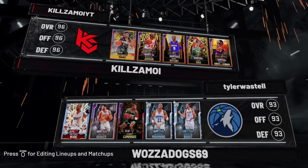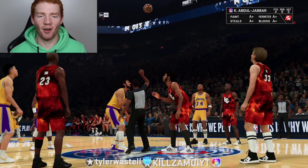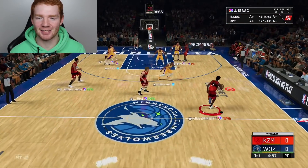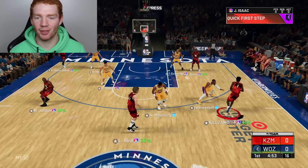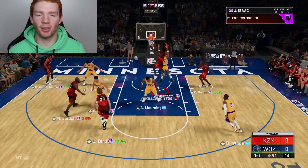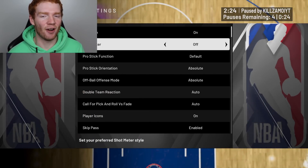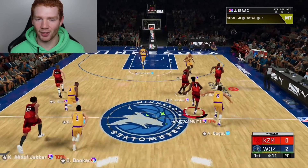We found our first opponent — his team isn't good at all, we're about to have a field day. Can we win the tip with Kareem? Yes we do. Kicking it back to Jonathan Isaac on the first play — I'm going to snatch back. Let's take it on the inside. Jonathan Isaac going up and missing that — not a great start. With this card I actually turn off my meter, he's so good without it. We got a steal, so we're looking okay. I feel like you guys are going to hear me get a lot of steals.